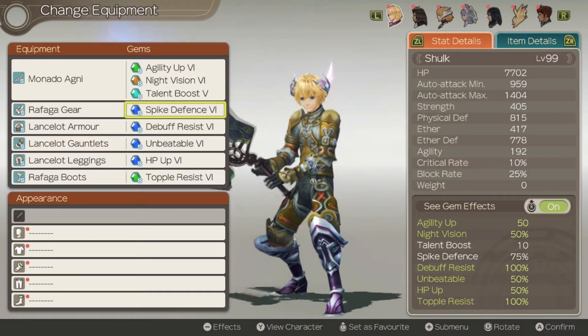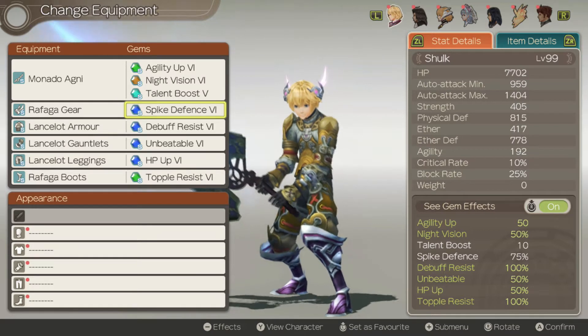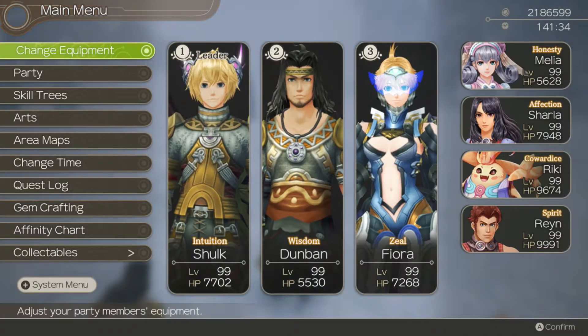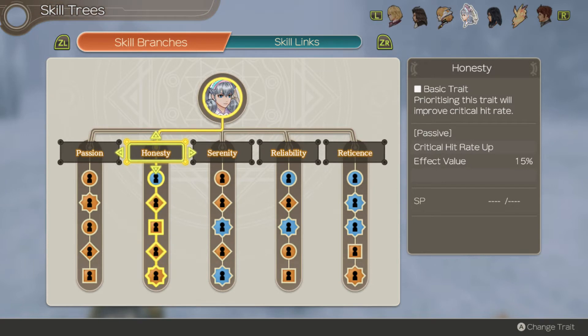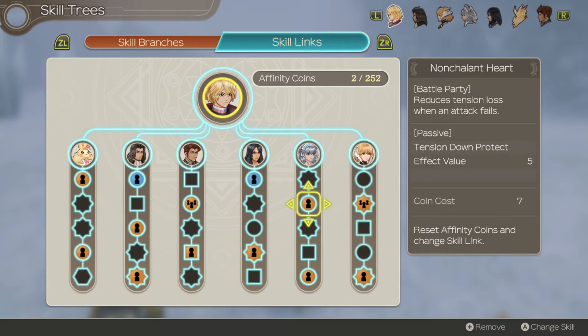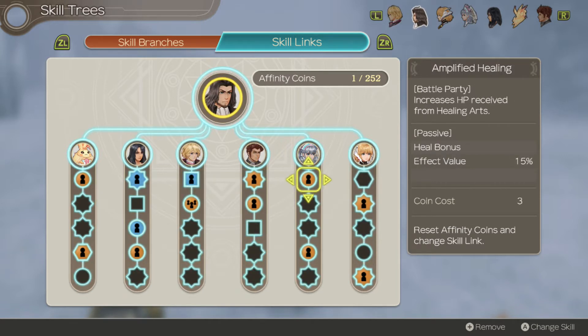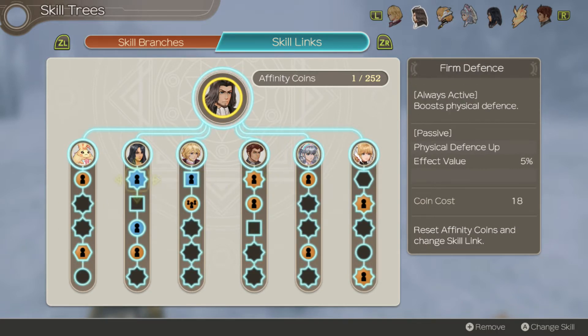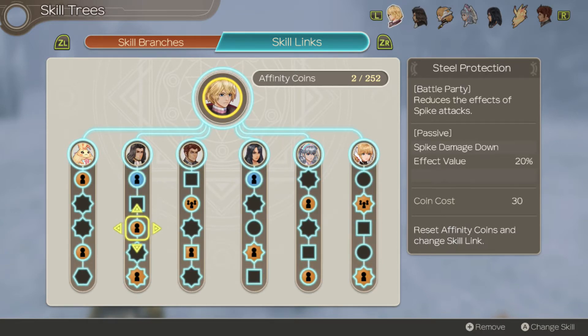Spike Defense again, because when this monster gets toppled, he has a Spike that does 2,000 Fire Ranger damage — that's only 5% of that. We can further decrease that thanks to a certain skill tree with Melia. Dunban has reduced Spike damage — that's 20% minus 75%, so that's 95% reduction. It's only 5% attack, which is pretty good.